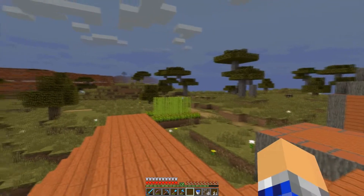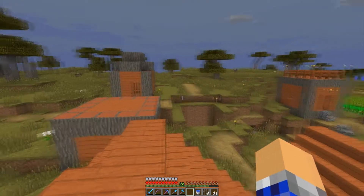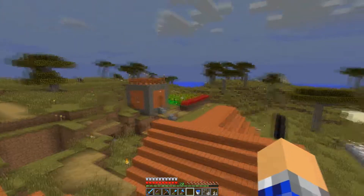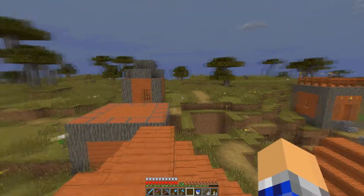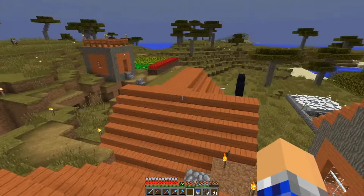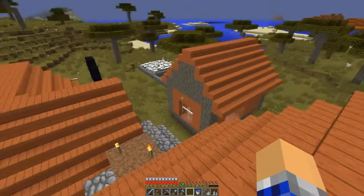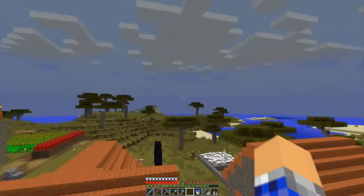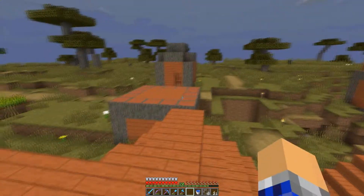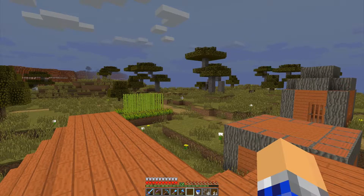We'll have to work in where we're putting houses in and around where the trees are. Where the houses are right now is roughly where they're going to be, but we can fit a few more in here and there. We'll get a road system going, and I think it'd be quite nice. I'm going to get to chopping down these houses - you don't necessarily want to see that because it's quite boring work.